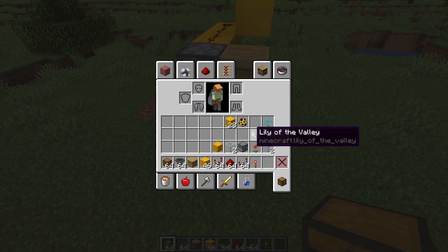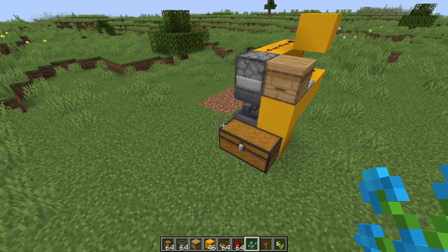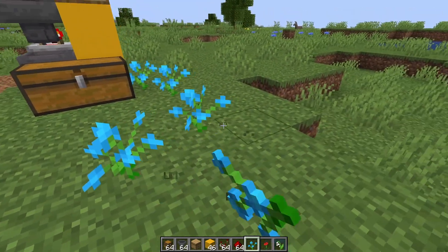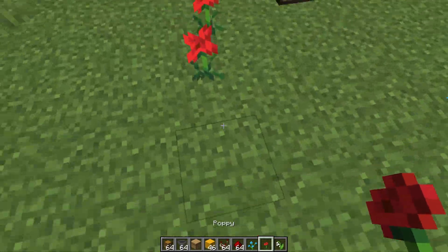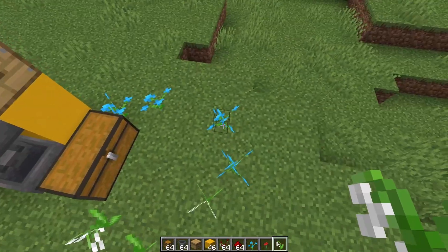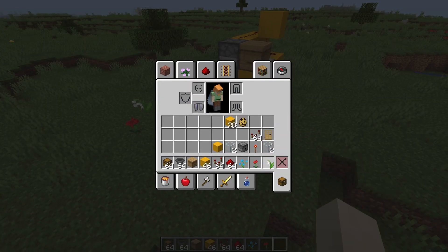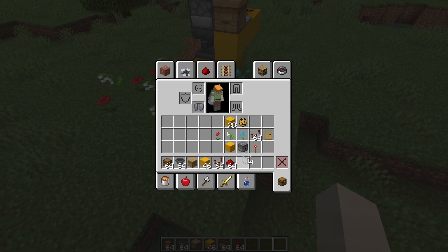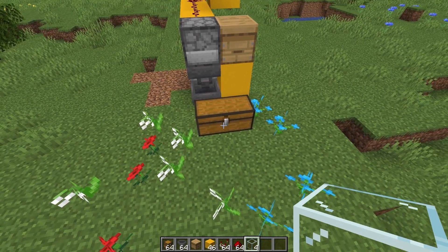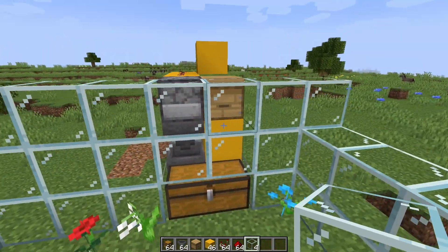Alright, you think we're done? No, we are not. You need to get some flowers. I know — redstoners or survivalists, decoration is annoying. But you actually need this. It's for the bees to hover around the front area of the machine so they only stay in this general area. The next step is completely optional — if you're a survivalist and don't have many resources, I'm basically just building a huge enclosure out of glass so the bees don't escape. But again, this is completely optional, because most of the time bees don't escape.